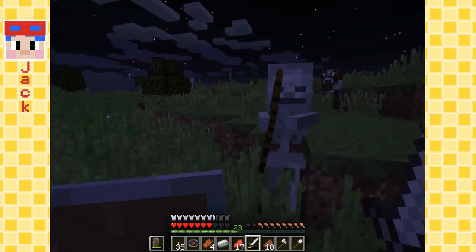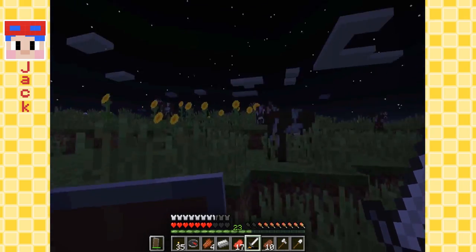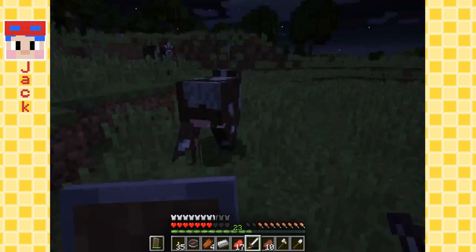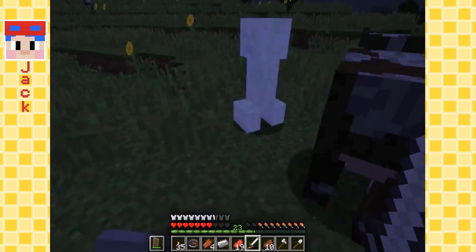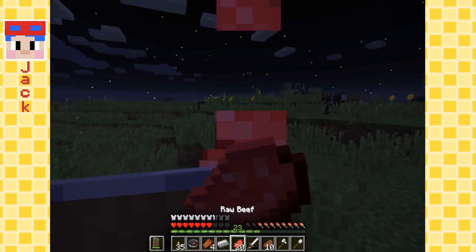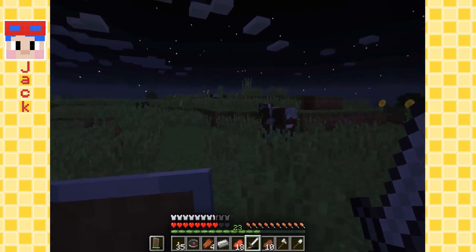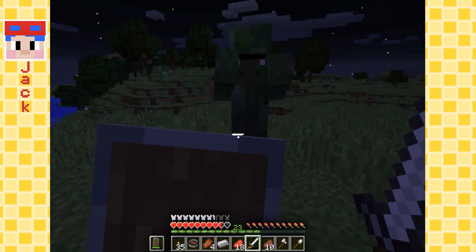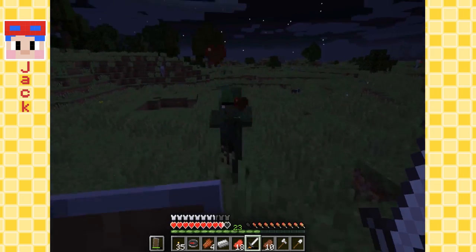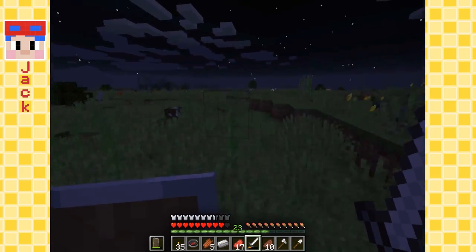I don't want your arrows. A zombie villager - awesome. If only I had a potion of weakness and a golden apple, then we could cure him. Please don't hurt me - I don't want to hurt you. Okay, I'm sorry - you asked for this.